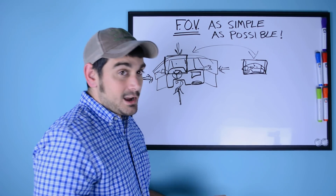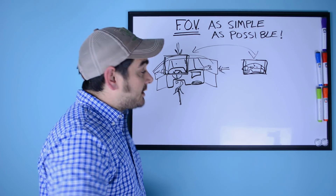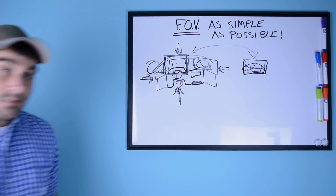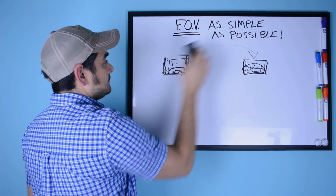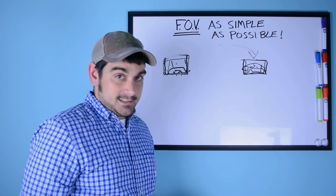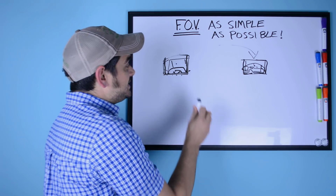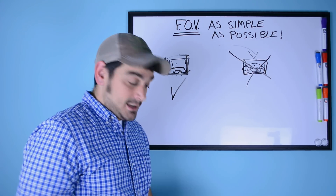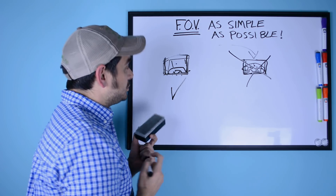What you do to get the correct field of view, if you're not going to use the calculation, is think of your monitor as a window of sight. If you're using the correct field of view with a single monitor, a lot of times you cannot see what would typically be in your peripheral vision. With the correct field of view you see part of the top of the steering wheel, just over the dash, and out the window — and that's it. Because that's the correct field of view. What you can see through your monitor is still the correct size. I didn't use a single number or a single calculation — I just showed you visually how this works.